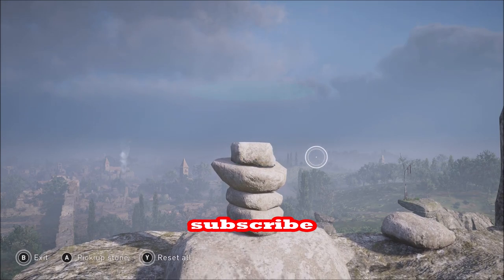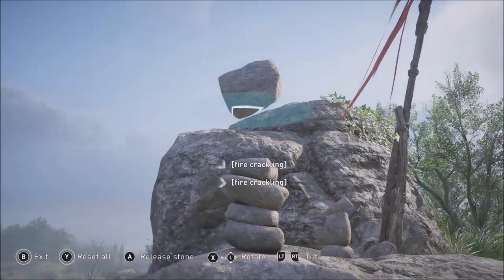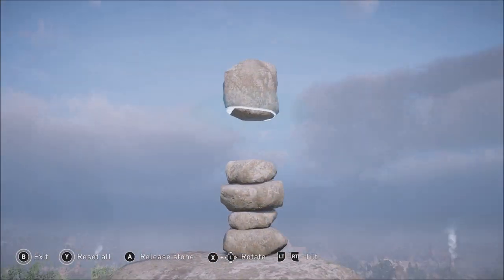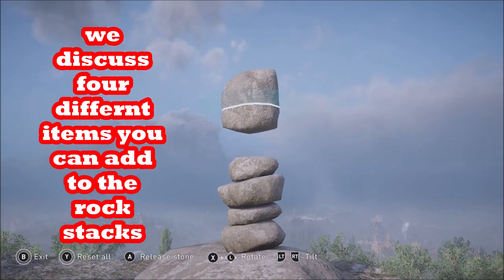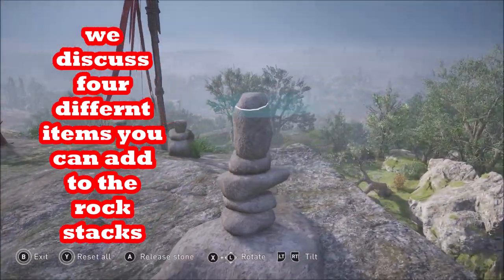One of the most frustrating activities in all of Assassin's Creed Valhalla is the rock stacking challenges. They are very time consuming and frustrating — you have to stack a bunch of rocks to a certain height. But they can be glitched.